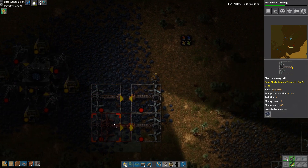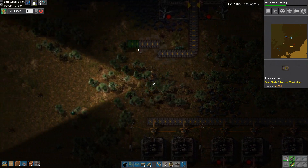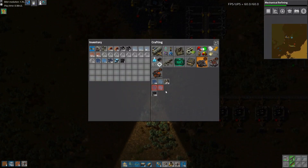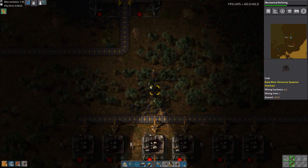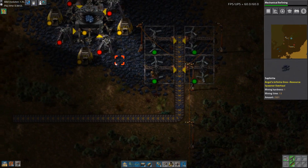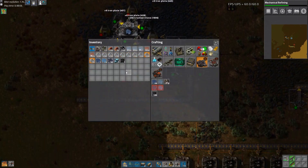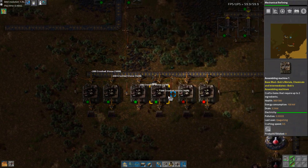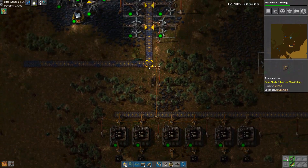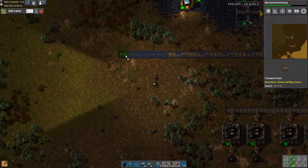Let's make four miners to start off with — that's gonna give us a bunch of sapphire ore. Then let's go make that to the other side. Let's get rid of this crushed stone that we have lying around and make that into some other stuff. Okay, so we're closing in on mechanical refining.